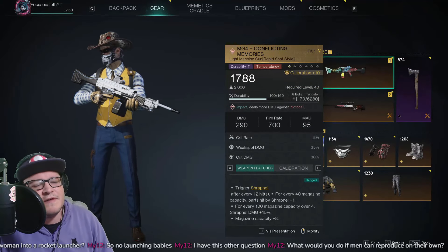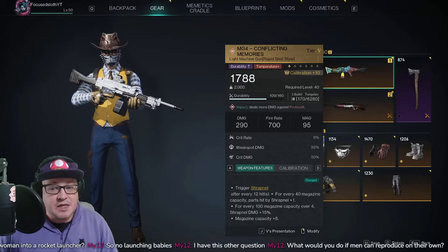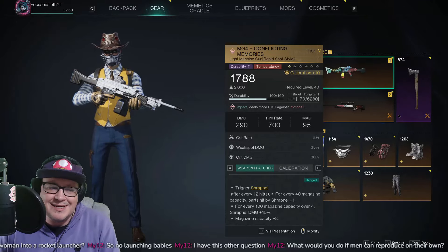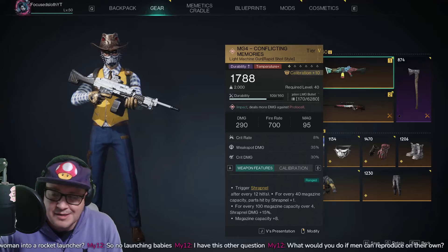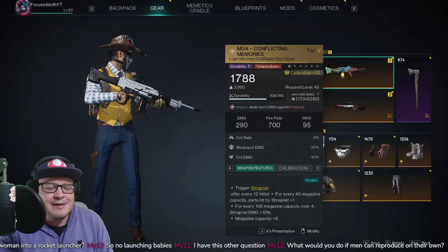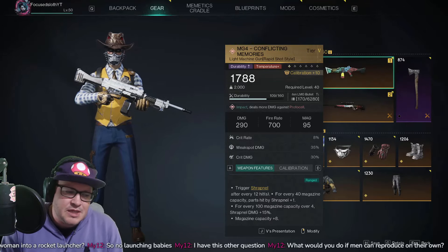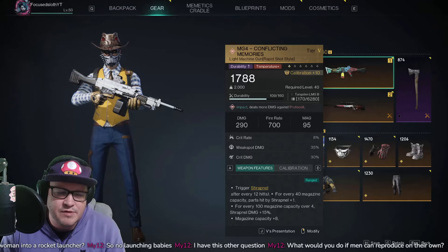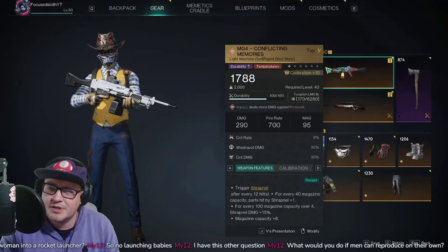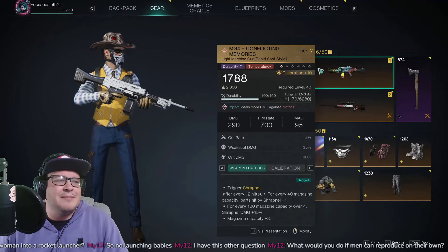Looking at the description: it triggers shrapnel for every 12 hits; for every 40 magazine capacity, parts hit by shrapnel get plus one. So the bigger your mag, the more hits you get. The next line says for every 100 magazine capacity over four, shrapnel damage plus 15 — that is wrong, that's just wrong. It must have been a translation change. It's actually something like every 40 over base you get 15 damage. So we ignore that line.